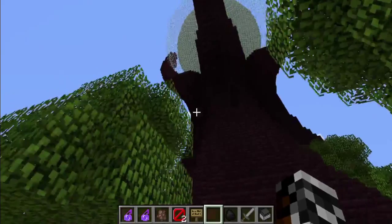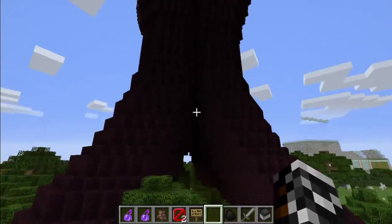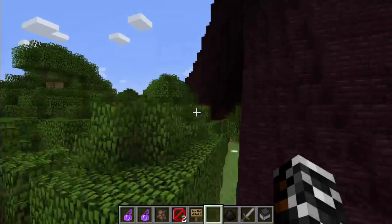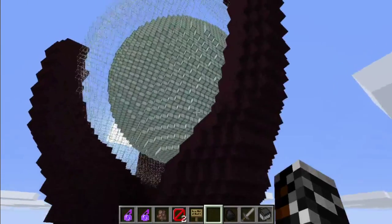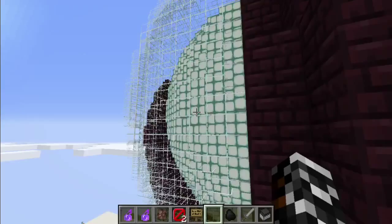This one is called the Battlesphere, and it's a giant sphere suspended on four curving legs. It's all made of glass — or the sphere is made of glass — except the inner sphere, which is made of Sea Lantern. It looks really cool, especially at night.